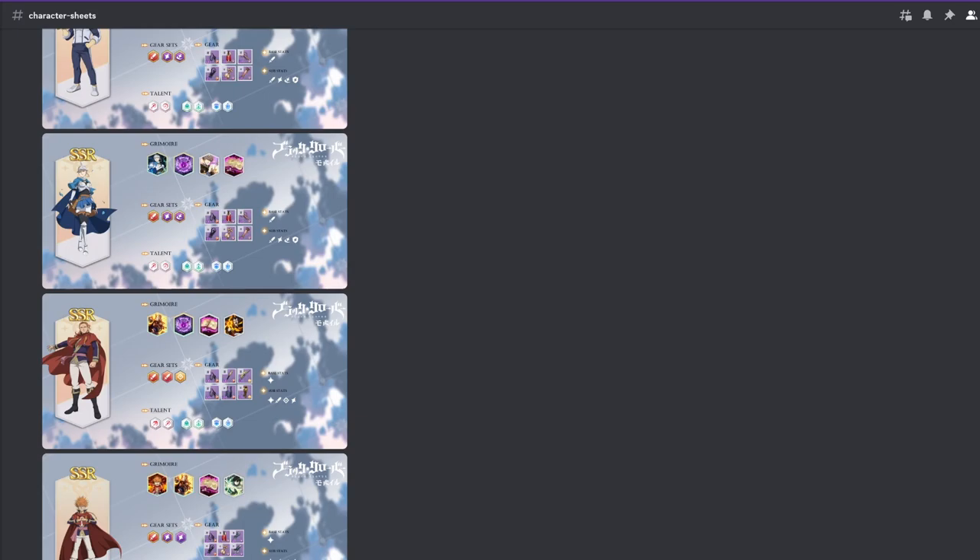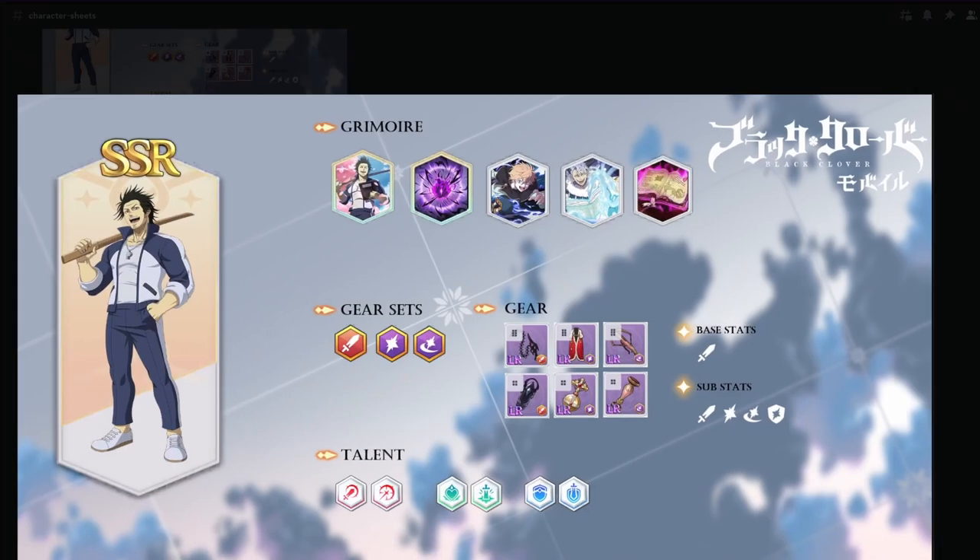First off we have Blue Yami. He has the highest crit damage in the game — 70% crit damage. For comparison, Clover Academy Asta has only 20% base crit damage, so Blue Yami has 50% more. Red Yami has a base crit damage of 57.5%, so Blue Yami has almost 20% more than even Red Yami. That's why you want to abuse his high crit damage by getting high crit rate.